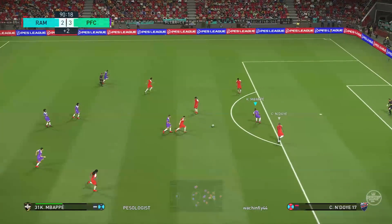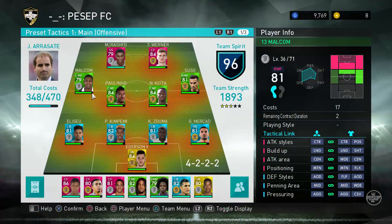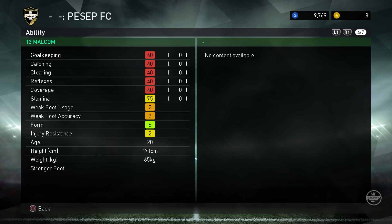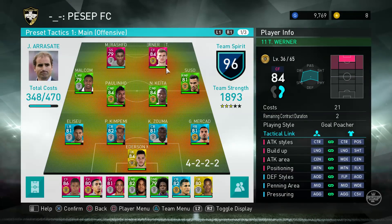Attacking pros are important as well. Malcolm — this guy should not be a silver ball, he's got everything apart from finishing. He can create too. He's not quite a 90-minute player at stamina 75. But my top three game changers, I repeat: Timo Werner, Mbappe, and Rashford. If you just started My Club, try to save some GP and get Werner from the auction house.